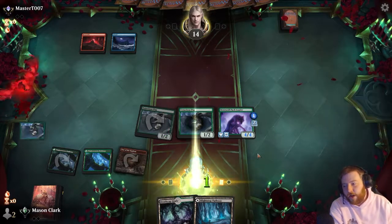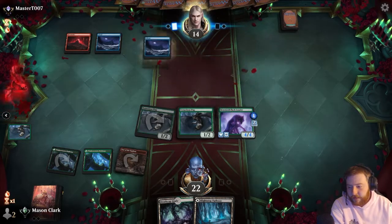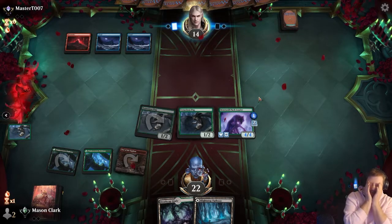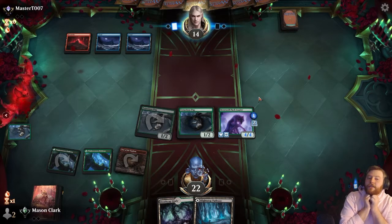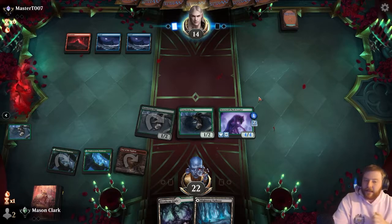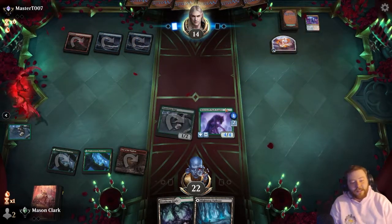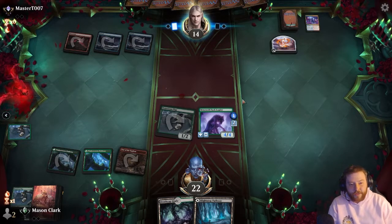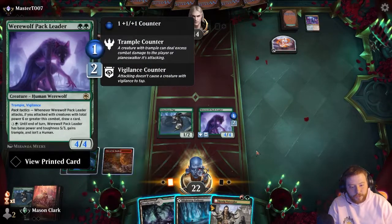That's brutal. I played a local event where my opponent went: reveal Chancellor, unmask myself, attempt to reanimate a Griselbrand. I had to force — my Force got countered — then surgical the Griselbrand. I was like, holy cow, I got so lucky to have stuff to do there.